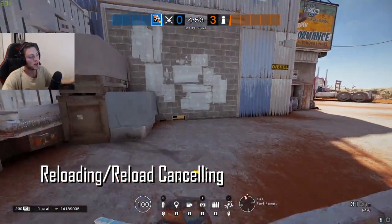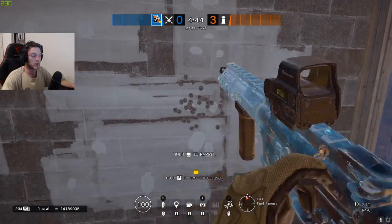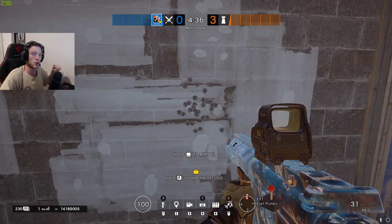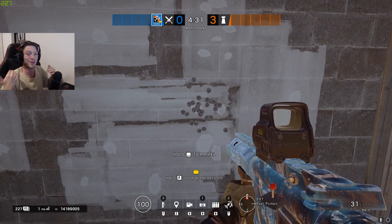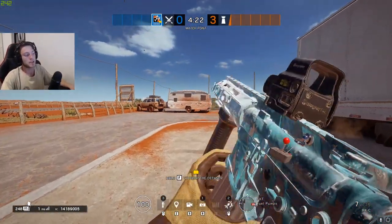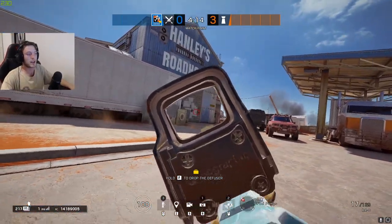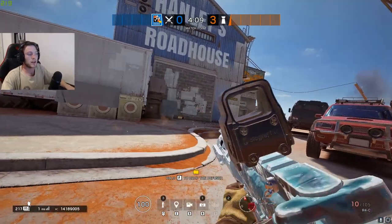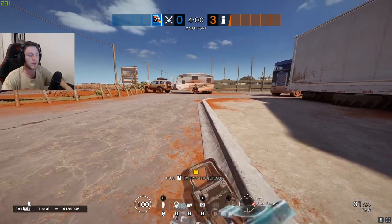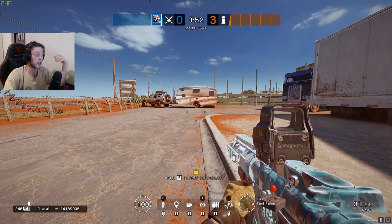The next thing is reloading and reload cancelling. To explain this — Ash's gun spawns with 31 in the chamber. If you spray down to zero it respawns with 30 and there's that extra lever pull. If you reload again from zero there's no lever pull, making it about half a second shorter. So what you don't want to do is spray all the way down to zero. Give yourself anywhere from one to seven bullets — don't go all the way down to zero. Learn the sound of your gun almost emptying and reload prior to that. Don't mag dump — leave a couple of bullets in the chamber and you'll get about half a second back.